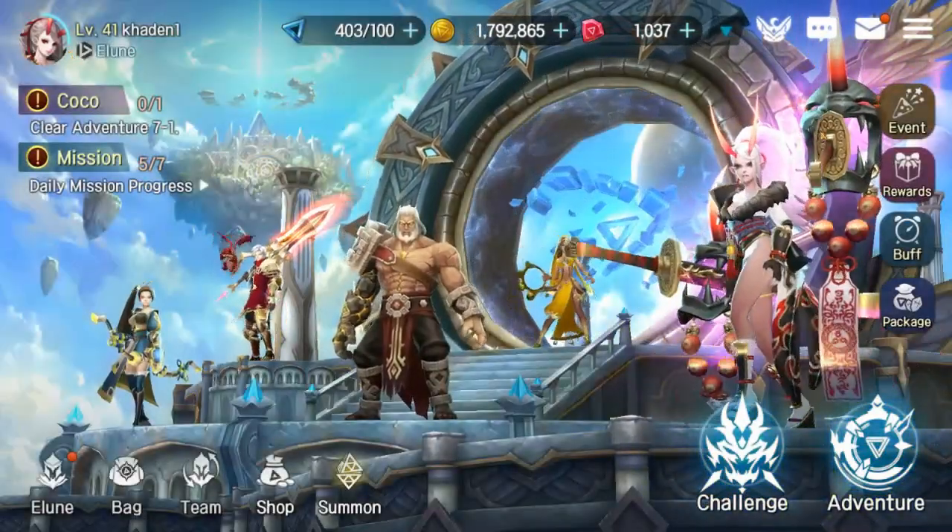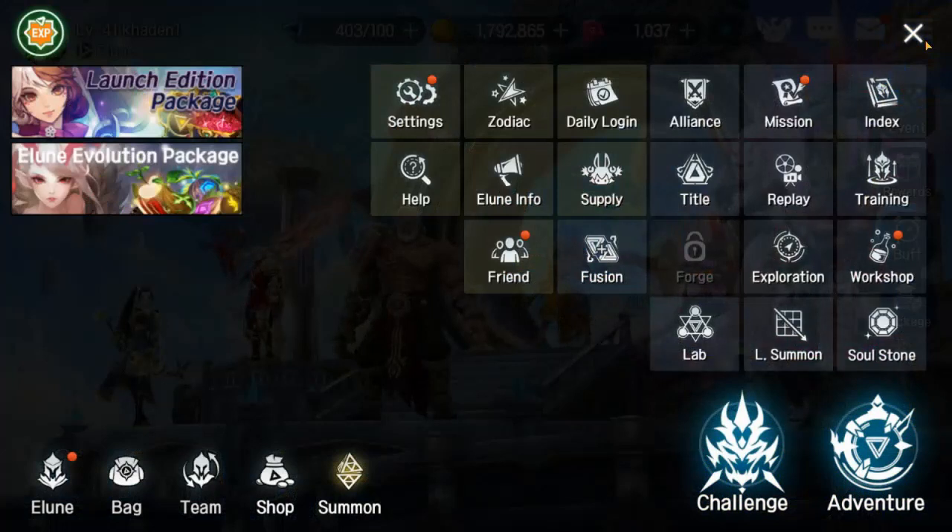Another tip: don't skip out on the pirates because they give not only skill books but also a good amount of gold and XP. So make sure you kill them when they're up.